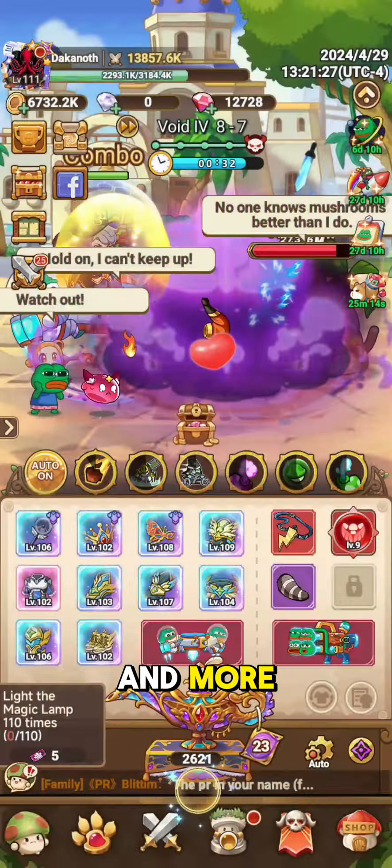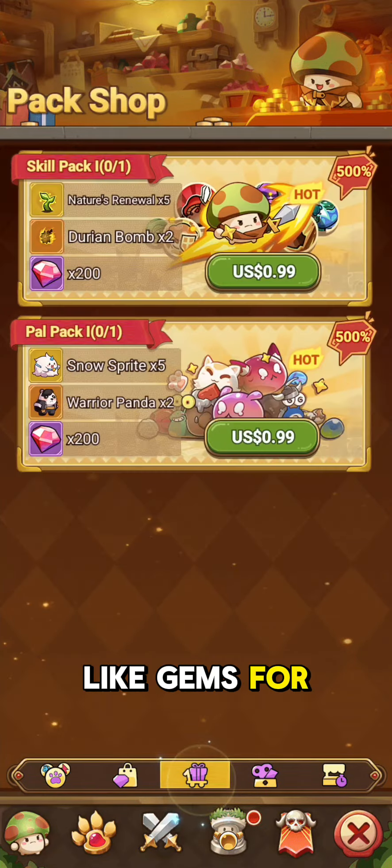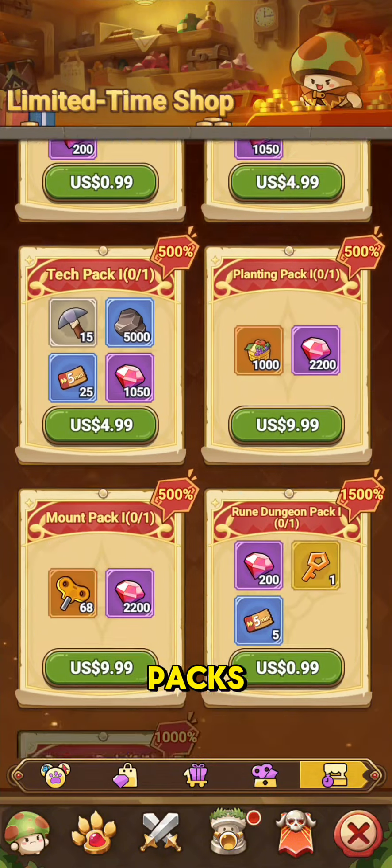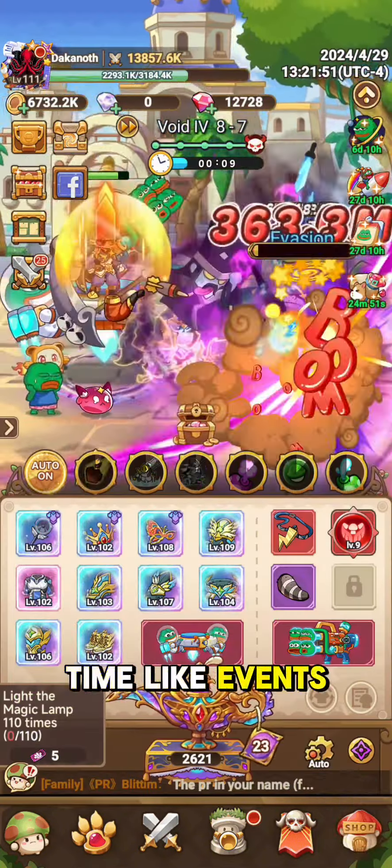Now if you're wondering how to go about getting souls in Legend of Mushroom, there are a couple of different ways. Obviously you can go in here, you could buy gems for example, and then you could potentially go through and grab them out of packs. A lot of the time, like events — for example, right now we've got Peppy Universe going on.